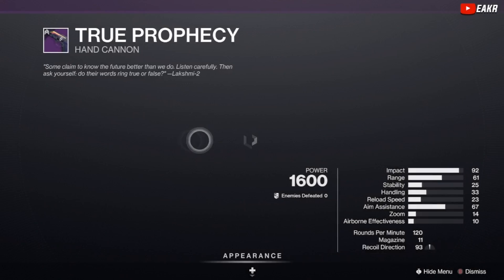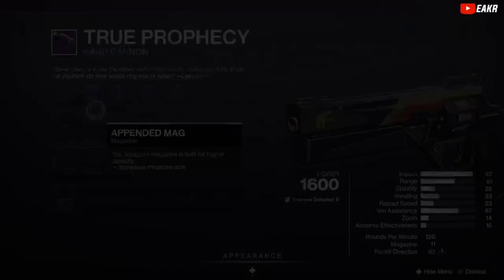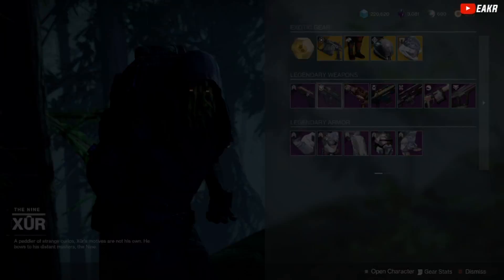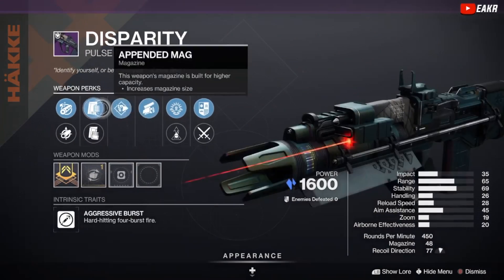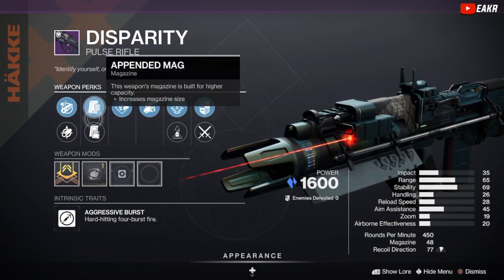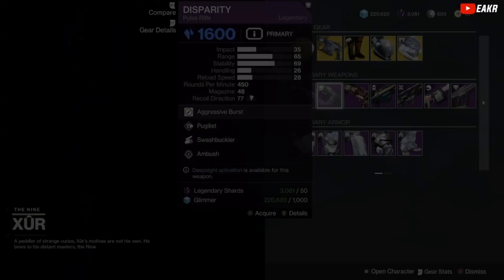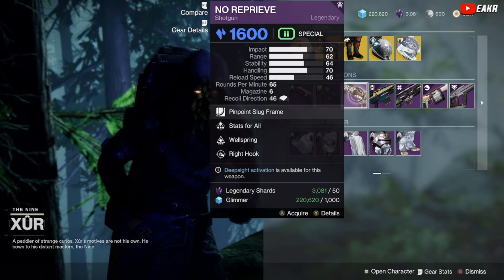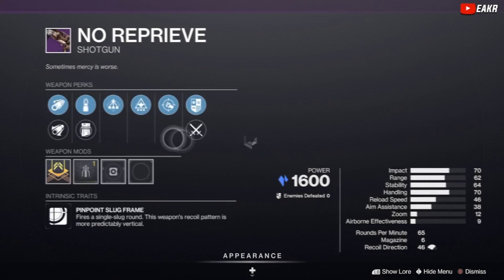We got a True Prophecy here — Grave Robber, Demolitionist. I don't know about that one. We got Disparity with Pugilist and Swashbuckler — no good perks right there, could have used a better magazine and a better barrel. We got the No Reprieve shotgun — Stacks-on-Stacks, Wellspring. This one's pretty bad, I'm not going to lie.